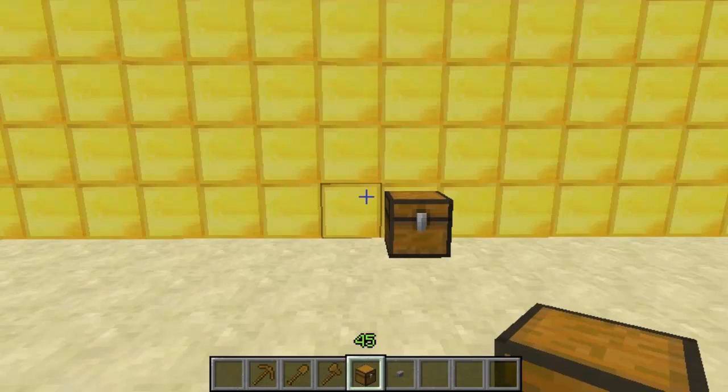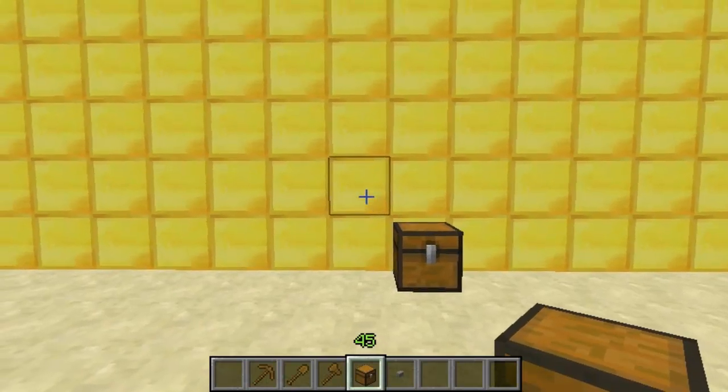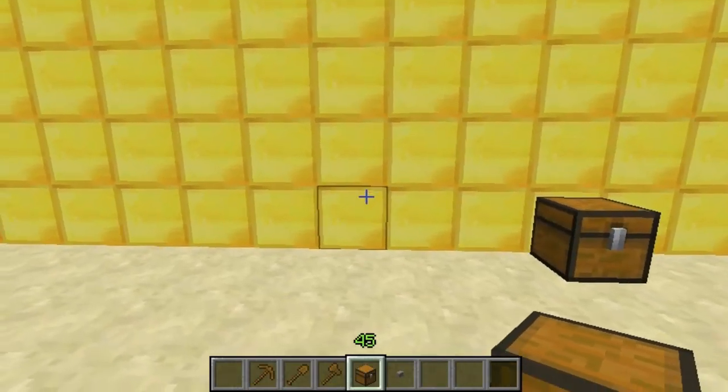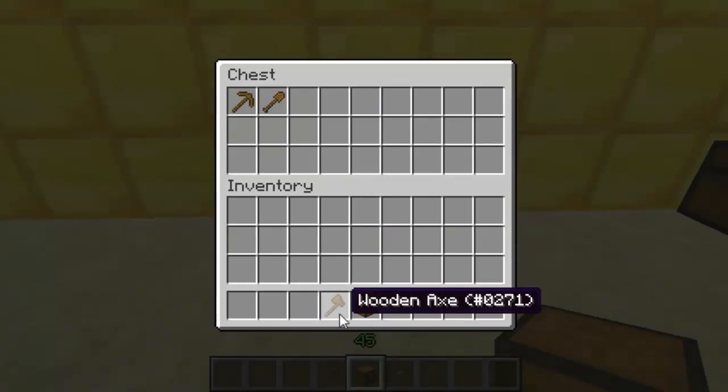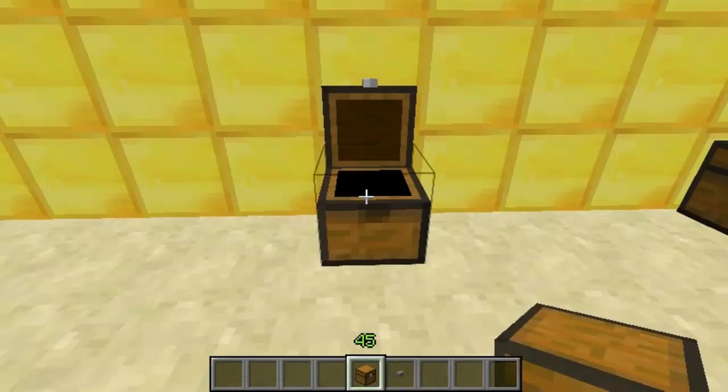Hey guys and welcome. This video is on the plugin Chest Restock. It's great for auto-refilling chests at the end of obstacle courses, or even for the first time a player logs into your server to get the default items to start with.